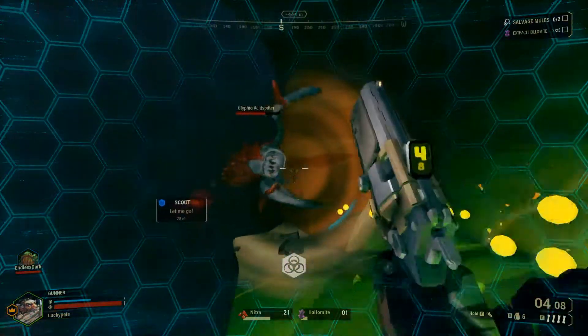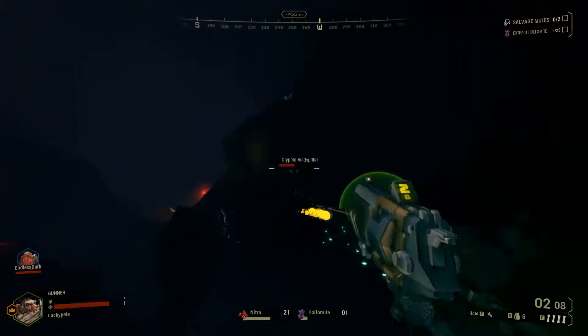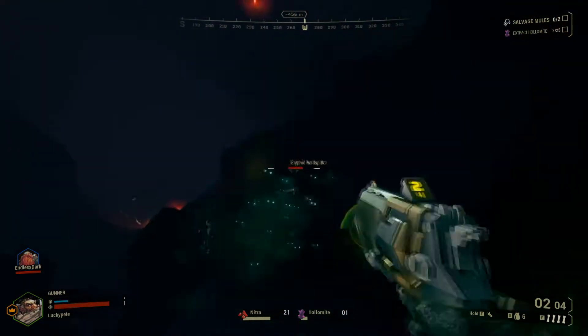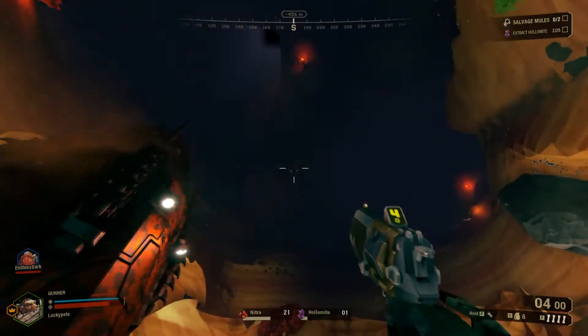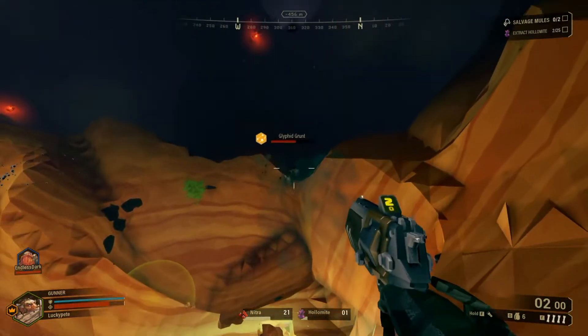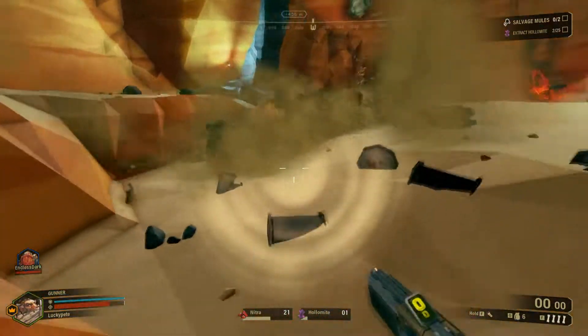Oh god! Oh no, it got me again! It's a freaking tremors worm. Dude, help me! I got my own acid spitter on me. Okay, I got the acid spitter. Where's that? I saw the worm diving around. Shoot, it's on us.